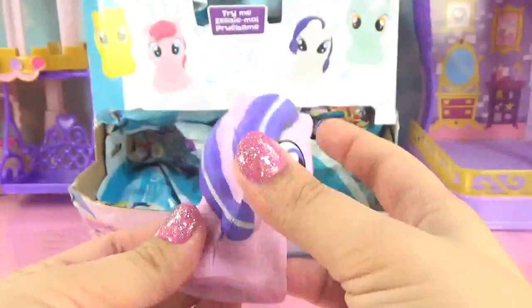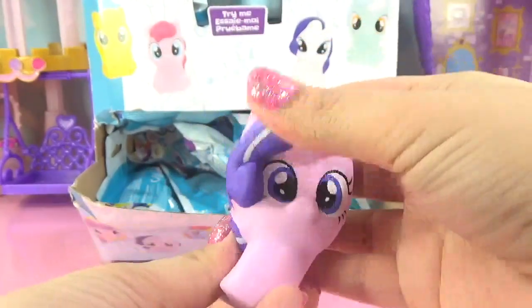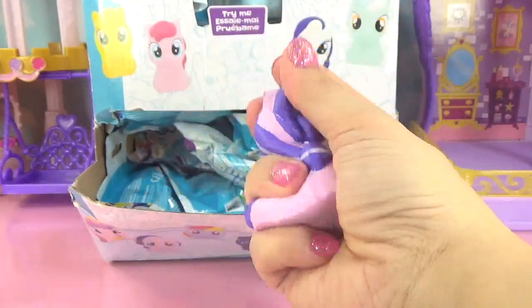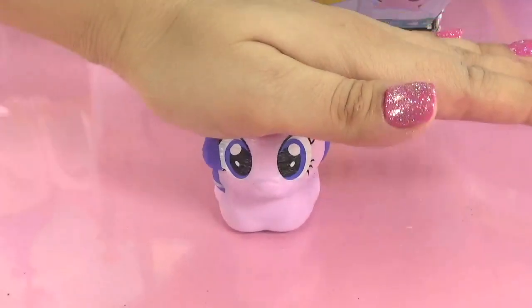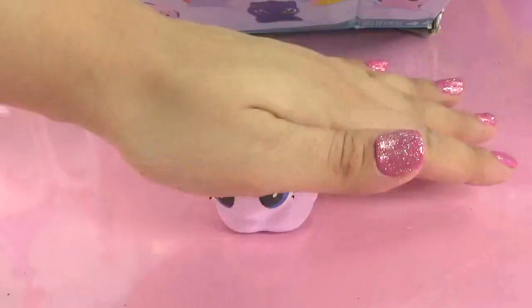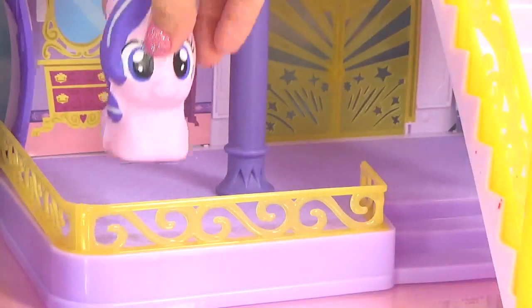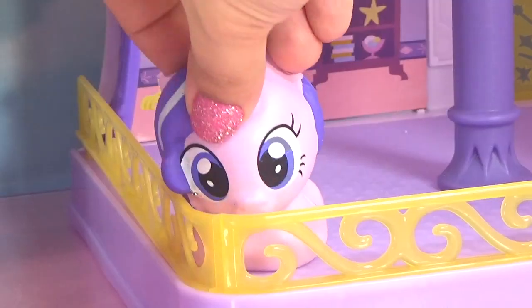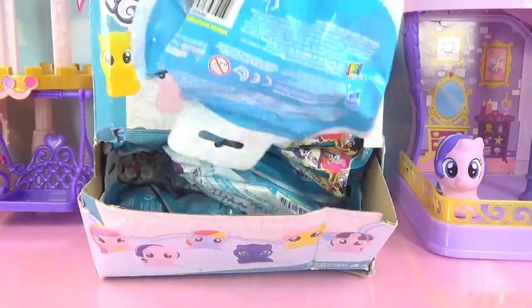Alrighty, let's get inside the next bag. We got to find all our ponies. And who is this? It's Starlight Glimmer! Cool, we even got her in squishy form. Let's squish squish. She's super squishy and just a little bit slow rise. Let's squish her this way and see just how fast she goes up. She's not super duper slow, but she is a little bit slow rise. Starlight Glimmer can hang out and wait for the rest of her friends at the castle. Whoa, wait, where am I? I'm totally squishy - what just happened?